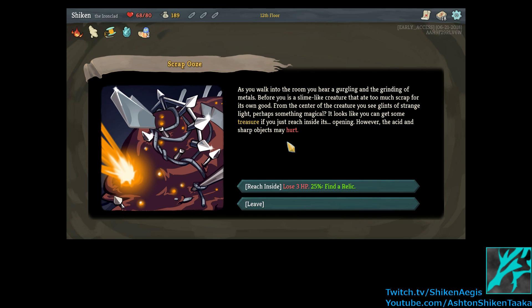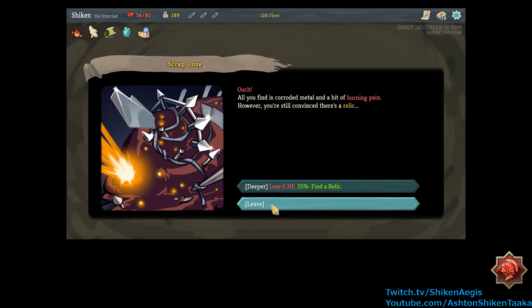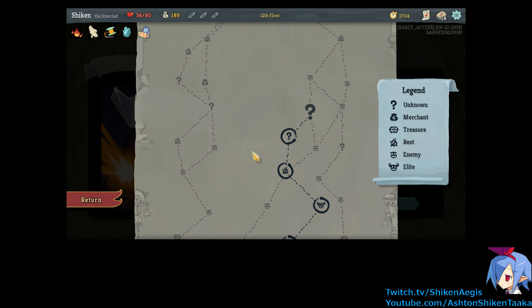As you walk into the room, you hear a gurgling and the grinding of metals. Before you is a slime-like creature that ate too much scrap for its own good. From the center of the creature, you see glints of strange light — perhaps something magical. It looks like you can get some treasure if you just reach inside its opening. However, the acid and sharp objects may hurt. Reach inside to lose three HP, chance to find a relic. Yeah, it's only three, sure. All you find is corroded metal and a bit of burning paint. However, you are still convinced there's a relic. It only raised by like 10%. All right, we'll try one more time. Nope. But 45%. I'm losing all the health that we just gained from sleeping. Damn it. Okay, let's give up on that foolish pursuit.